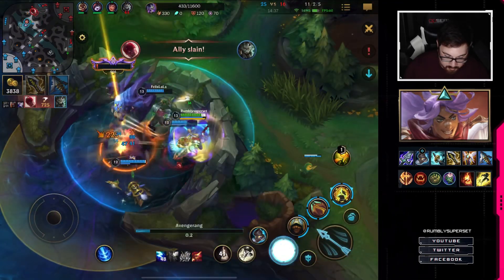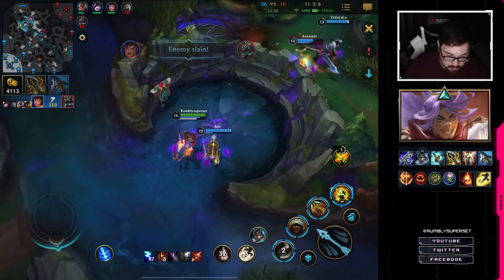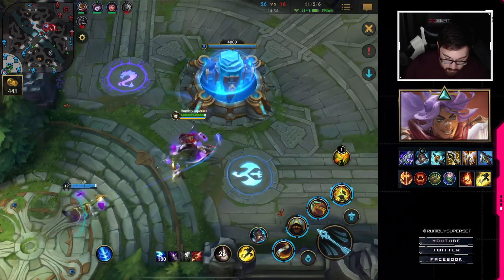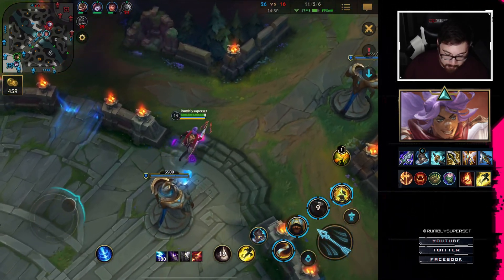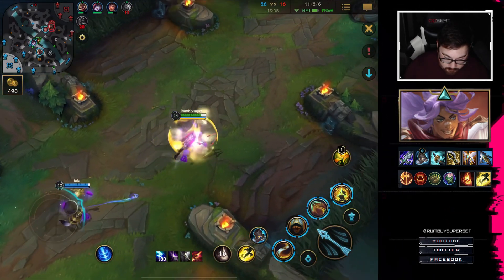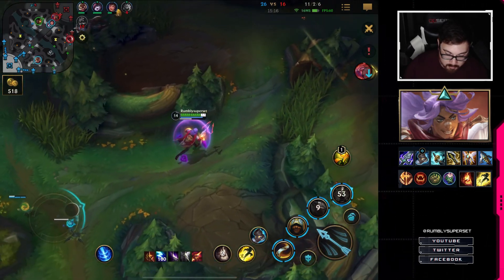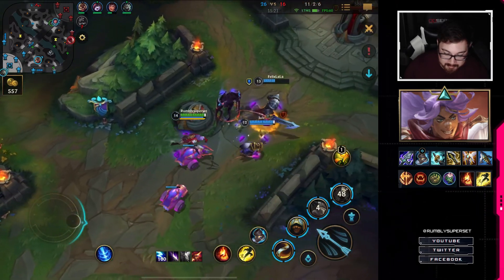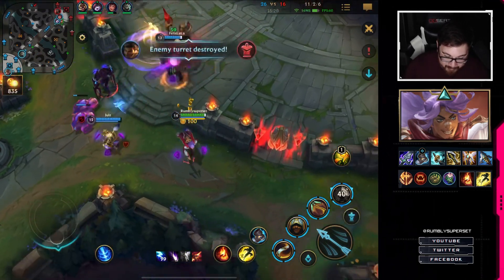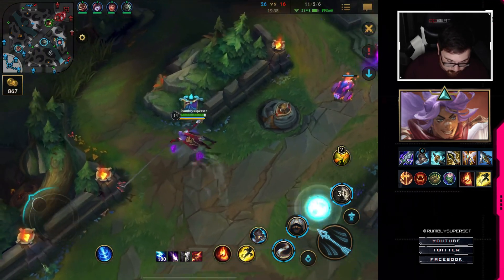Maybe scoot up a little more, just in case they need help — oh no, they're all super healthy. We got the Baron! Get this guy — get him get him get him — nice! Let's go back and get our Infinity Edge. Oh my god — can I swing over maybe? Damn it — we almost got Nasus there. Nasus is a total cock-blocker — he's blocked every ultimate I've tried to get on Brand.